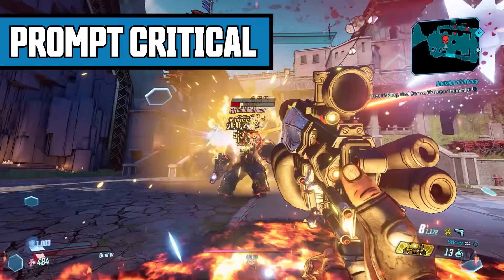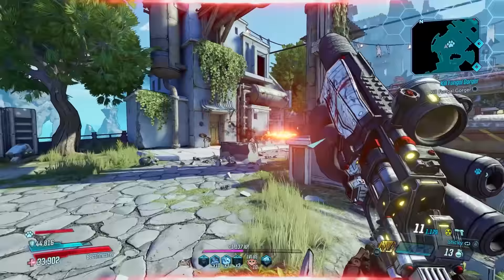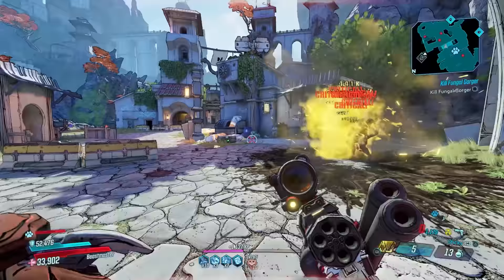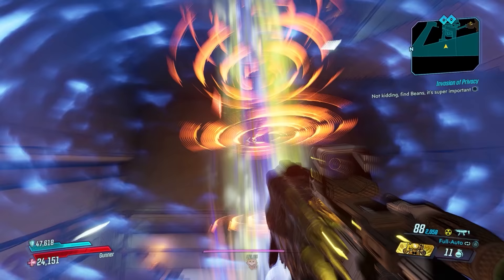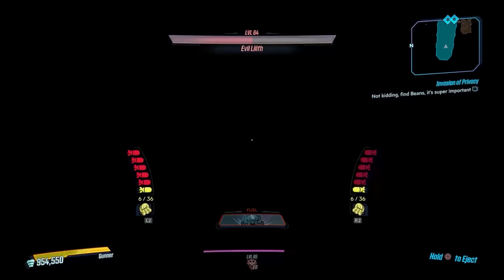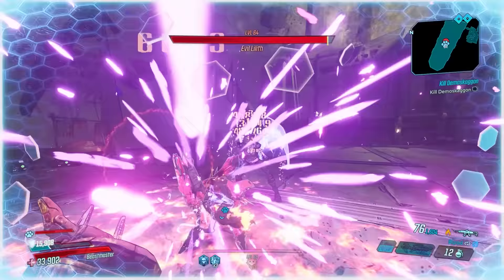The Prompt Critical drops from Evil Lilith on the map Castle Crimson — no mayhem level requirement. It can also world drop elsewhere in the DLC. I highly recommend not farming Lilith for this gun because the farm is not fun. Same path: teleport to Castle Crimson the Walls teleporter, go straight ahead to the end, take the jump pad up — the save station is right there. Lilith has an extremely annoying immunity phase, so pull up some YouTube or Netflix on your phone while doing this farm.